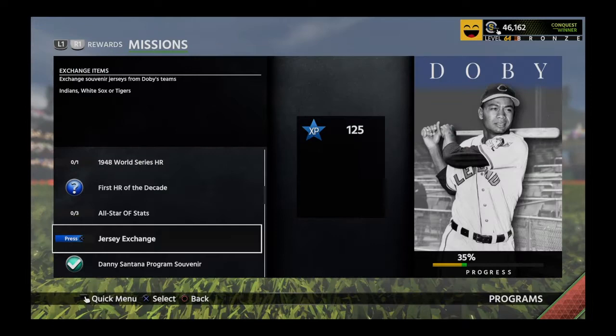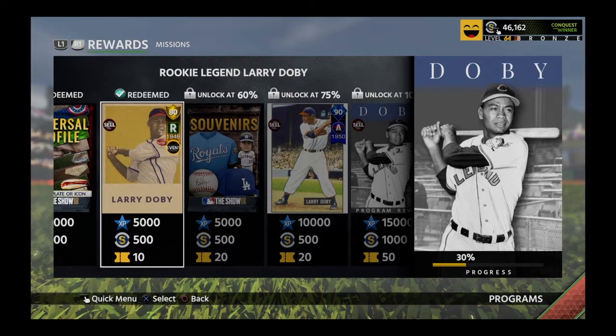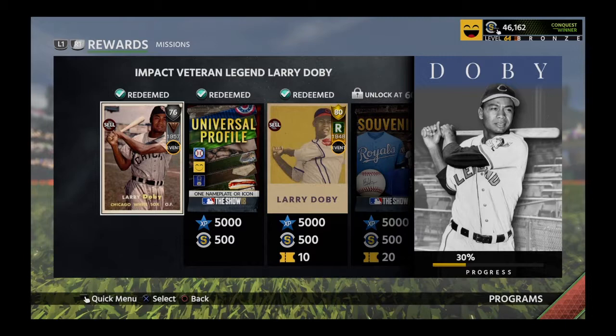Let's exchange this Detroit Tigers jersey and go hit this home run, because that would be nice and quick. It can't be that hard to get a home run — if I can't go get a home run I should just shut it down.